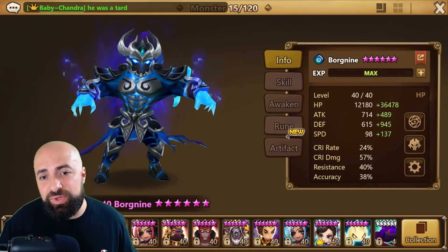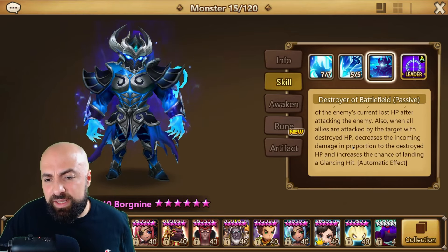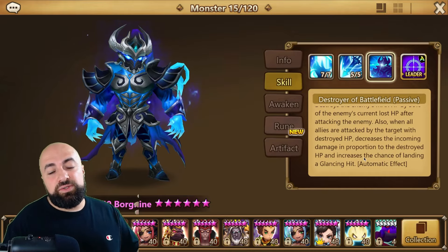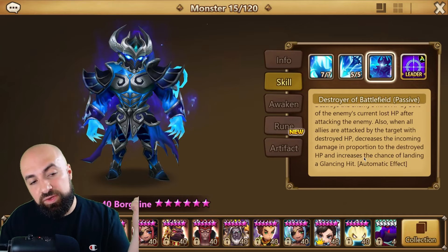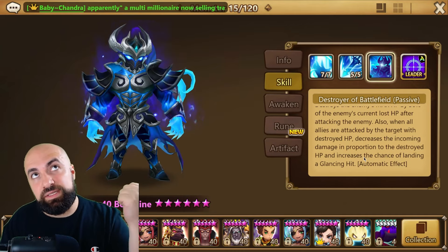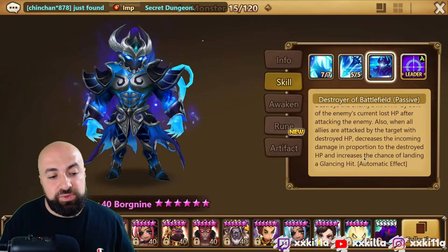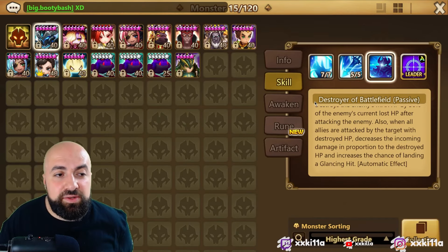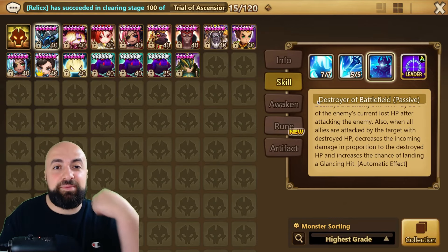That's how you ruin him. His passive decreases incoming damage in proportion to the destroyed HP and increases the chance of landing a glancing hit — so when the enemy has destroyed HP and they hit another unit, it increases glancing hit chance and reduces damage on them too. Comment down if you want to see a different unit for the next 'how to ruin,' and thanks for watching!